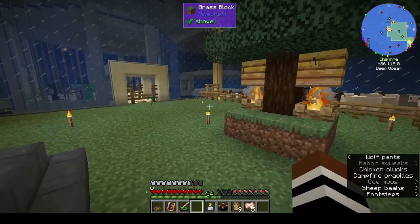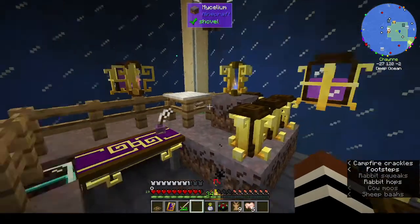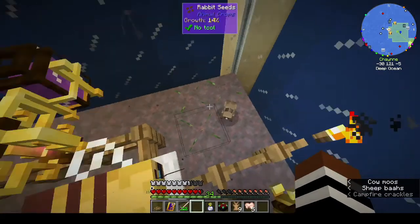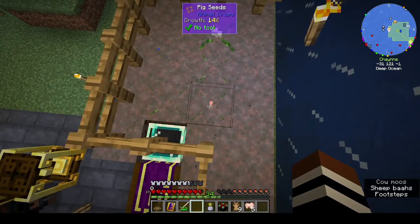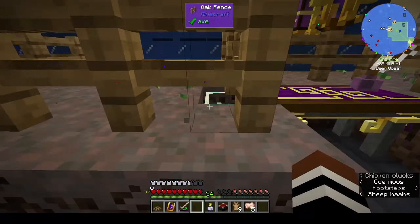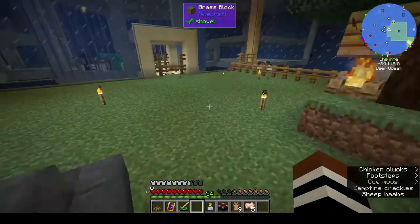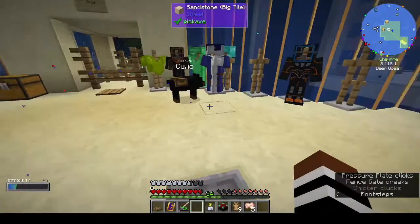Hi, this is Shane, welcome back to episode 26 of Rustic Waters 2. There was an endermite in here just before I started recording - I have no idea where it came from. And look who came back - Kujo! I left the base like four times and the last time I came back, Kujo just appeared.